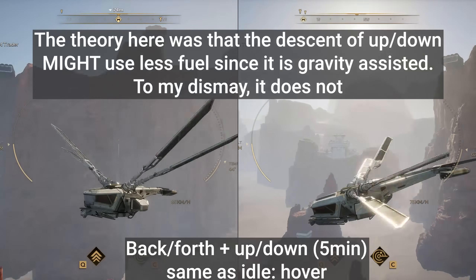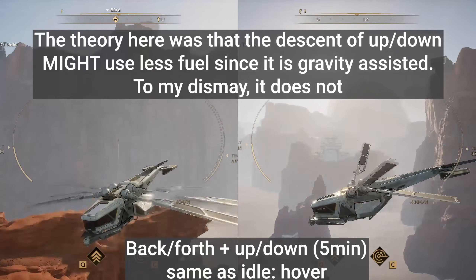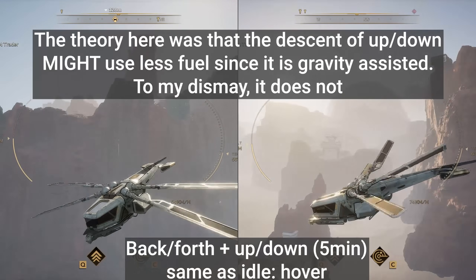The next two tests were moving straight up and down for five minutes, and then back and forth for five minutes. In both cases, we saw 25 percent fuel loss with the exact same durability loss in either case.